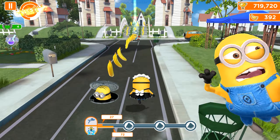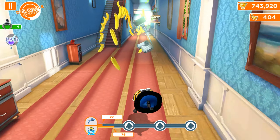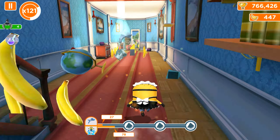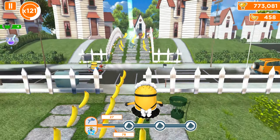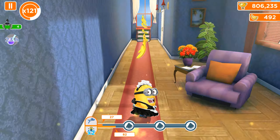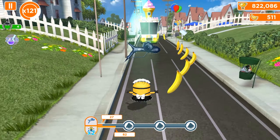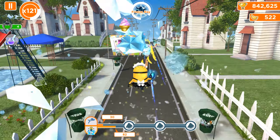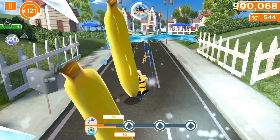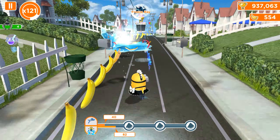Let me quickly describe how double objectives work. Double objective means two missions combined in one. The first one simply wants you to break through objects with the freeze ray, and the second one wants jump overs. Until you complete one of them, you won't get progress for the second fruit. We have to complete both objectives to get the first fruit, otherwise jump overs are pointless.